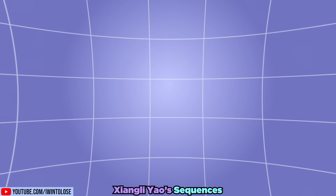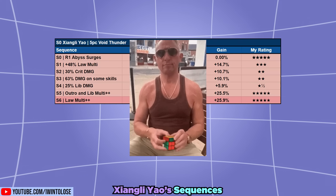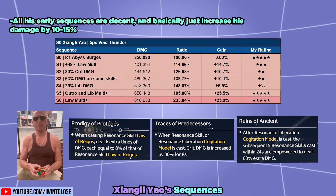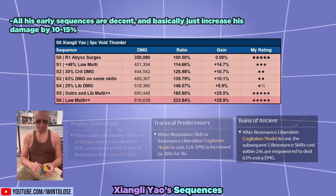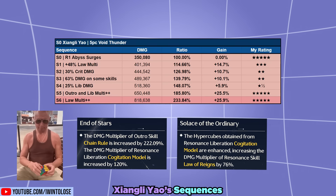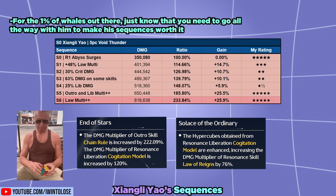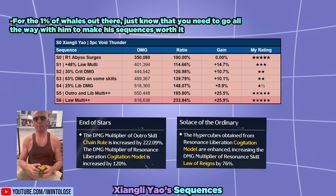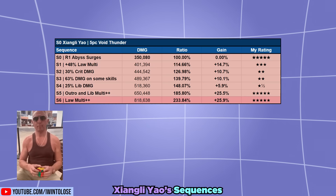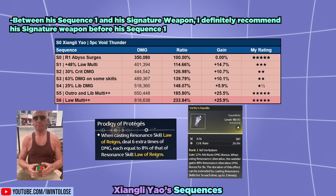As for his sequences, all his earlier sequences are decent and basically just increase his damage by 10-15%. His sequence 4 provides Liberation Damage to the team, and sequences 5 and 6 are where his big damage gains are. For the 1% of whales out there, just know that you need to go all the way to his later sequences for sequences to really be worth it. Between his sequence 1 and his signature weapon, I'd definitely recommend his signature weapon before sequence 1.